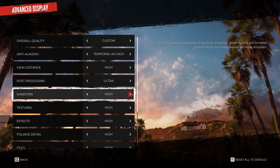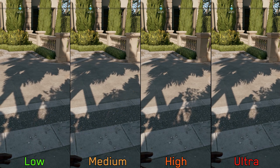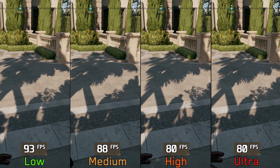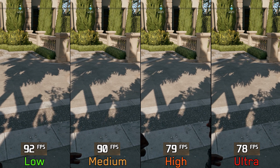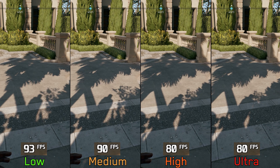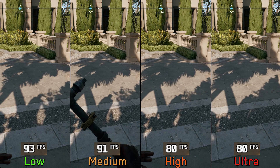Next we have shadows. Quality-wise, only medium and higher options look decent. On the performance side, this is one of the most demanding settings in the game — going from low to medium costs 3 percent, and to high and ultra 13 percent. In my opinion, medium is the best balance between good performance and visuals, so I recommend using medium shadows.